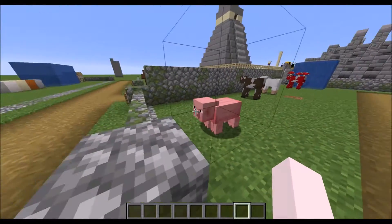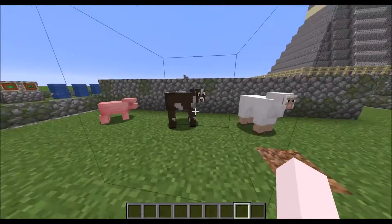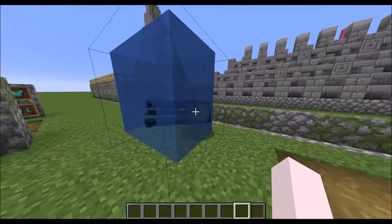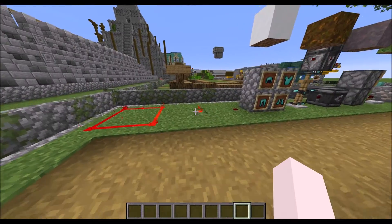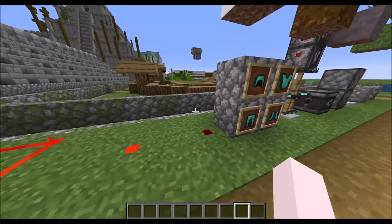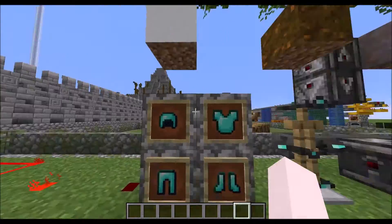We have the animals with the centered eyes — all of them. The squid has a less scary mouth. We have the updated redstone, and we have the armor that in the inventory shows up the same,